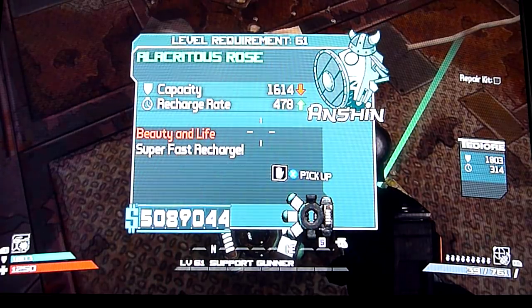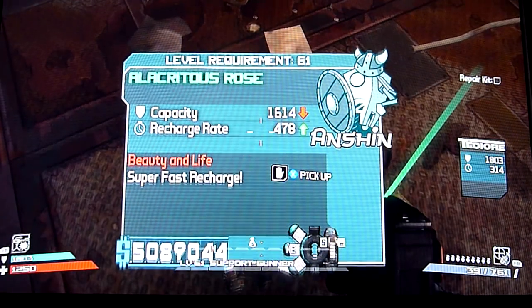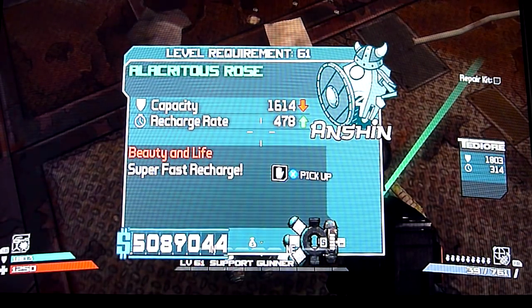And last up is the Alturius Rose. Reasonable capacity, very high recharge rate. This is the only shield that has its own unique ability. The ability 'Beauty in Life' means that when you have a fully recharged shield and it gets taken down to zero — if your health is also taken out at the same time — you actually gain a sixth of your health back. It's like a health regenerative shield when you've taken enough damage. It won't work every time it gets taken down; you have to recharge your shield first, and then once it's taken back down, you get another sixth.